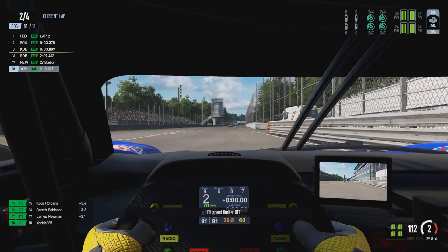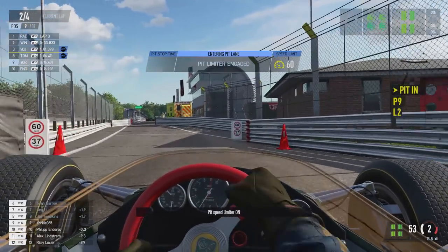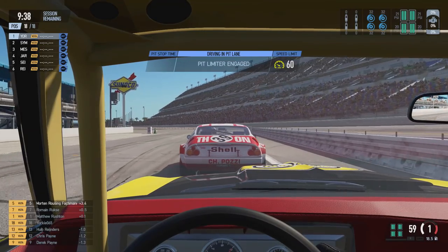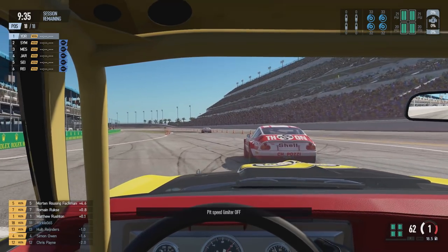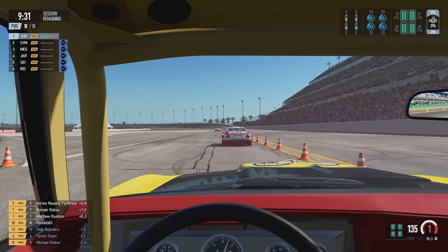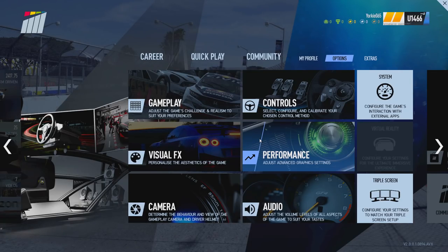The pit speed limiter will engage and disengage by itself when entering and exiting the pit lane, so if you're tight on available buttons on your wheel or controller, you don't necessarily need to assign a control for this. Also note that the pit speed limiter is available for every single car in the game, regardless of whether the real car had that functionality — it's there to make it easier to control your speed down the pit lane and avoid penalties.